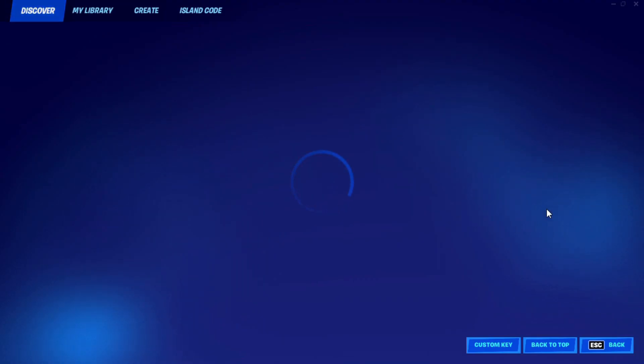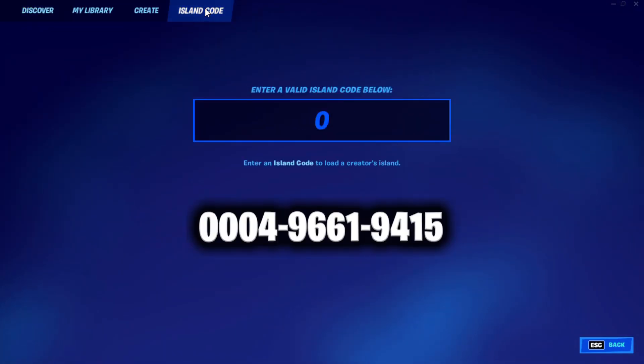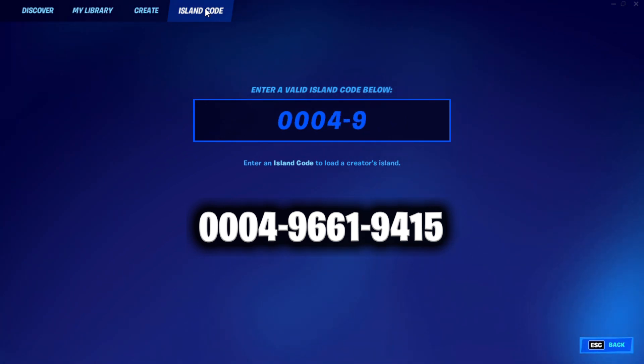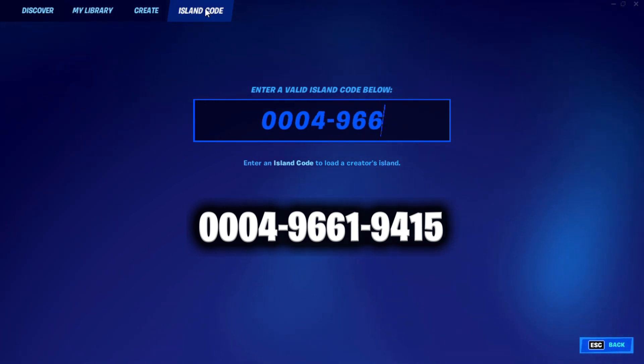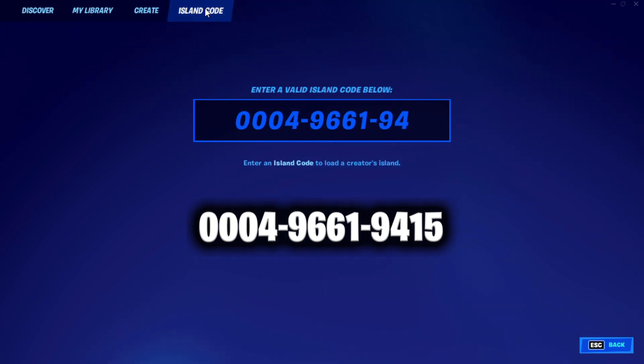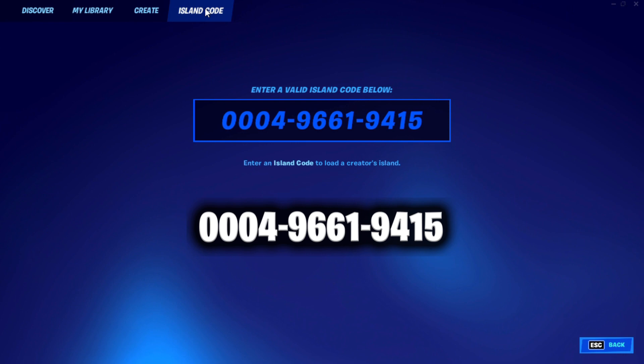Hey guys, xpglitch.com back with another glitch. Go ahead and enter your island code: 0004-96619415, then hit enter.